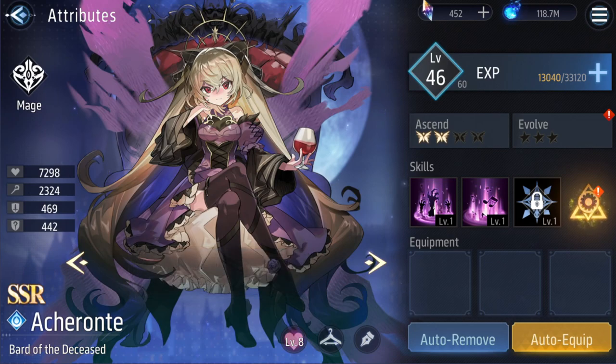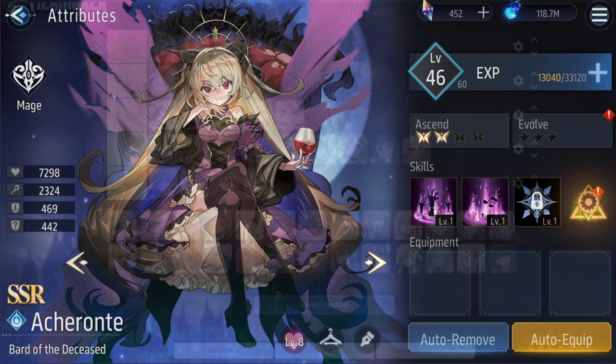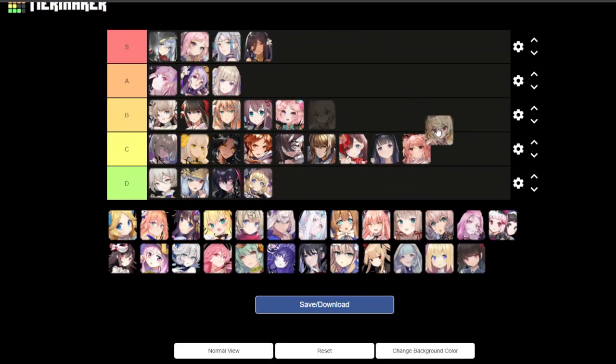Next is Archeronte — reminds me of the official queen from... I forgot the name. Love the energy — the pose is pretty cool. But other than that, nothing really crazy. I would go with B tier.